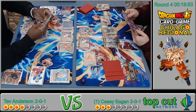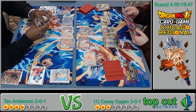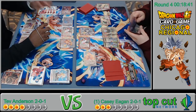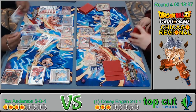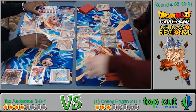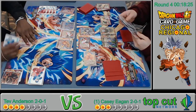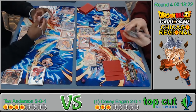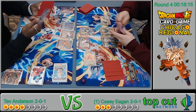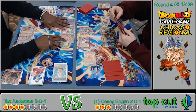The Vegeta attack is basically useless now — it's a 4k attack. Unless he combos up there's no point. This is Beerus's turn — he needs to do something significant here, because if he gives Casey another turn it might not end well. I think Casey is setting up for his blowout turn next turn.